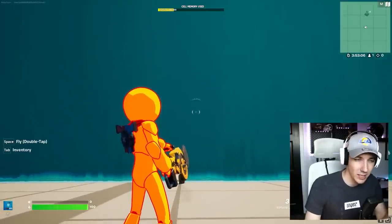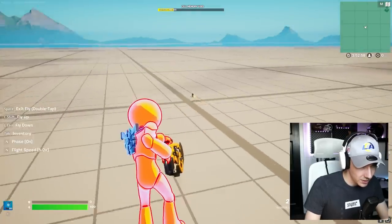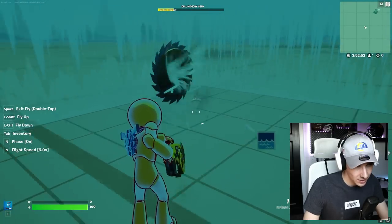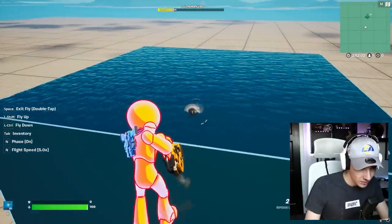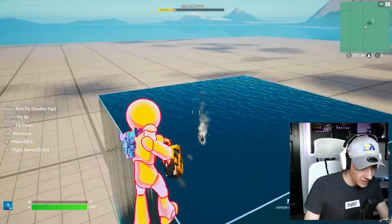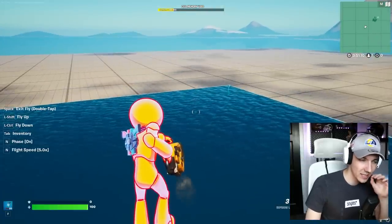The ultimate test for every projectile: can it pierce the water? It just rips straight through, like the water is nothing. Can you shoot it from inside? If you shoot it near the surface, it should float up, right? It just stalls. The water physics are not quite there yet — it jumped up a little bit. So the water physics are not clear as to what's actually going to happen. But obviously this thing is not meant to be used in the water, I assume.